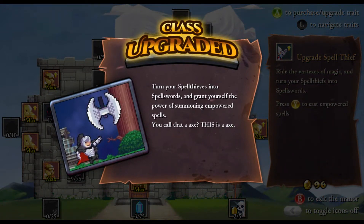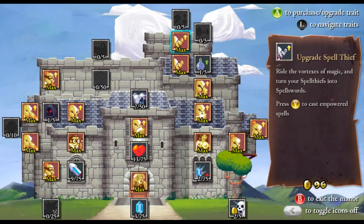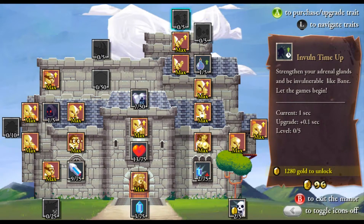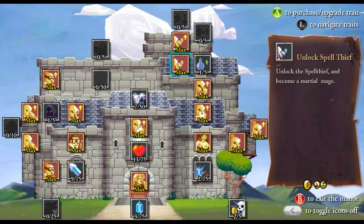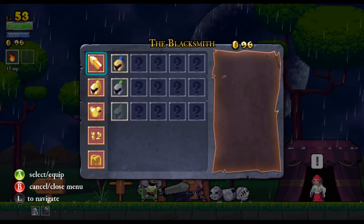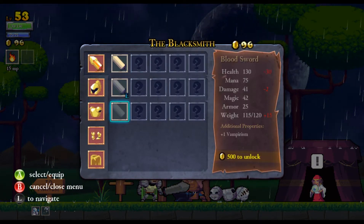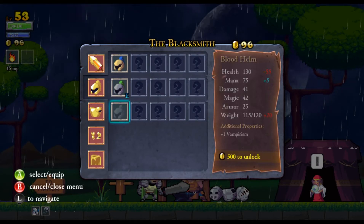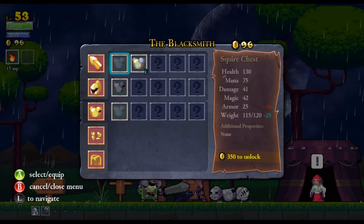You call this an axe? This is an axe! What do we got here? Mana cost down and invulnerability time up. Cool. So that was a lot of money I wasted. I had a really good run last time. Now, a lot of you have been pushing me, wanting me to do the blood items and stuff. So I might do that next time. I don't think a Spelunker is the character to do that, and I also need the money for all that.